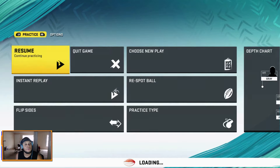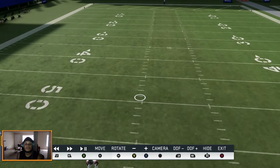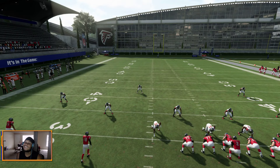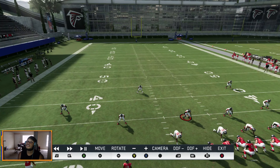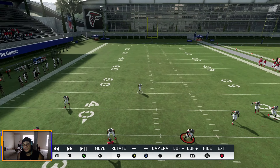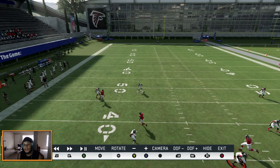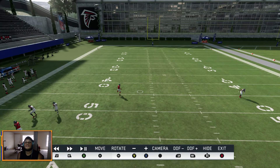Let's hit the replay so you're able to diagnose what it looks like when he gets glitched. And really it isn't necessarily a user glitch — the person on offense isn't doing anything special to cause this. It's just that in some random plays, some route combos trigger this. See, he just vacates his assignment and leaves the middle of the field wide open for the easy touchdown.